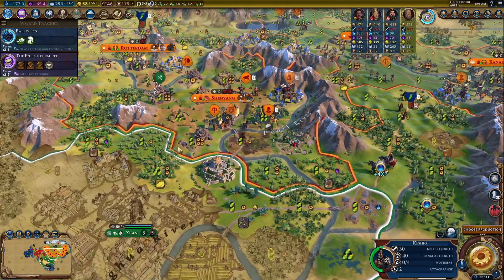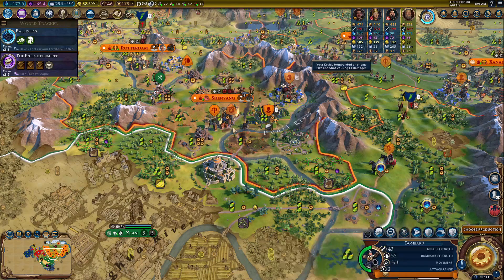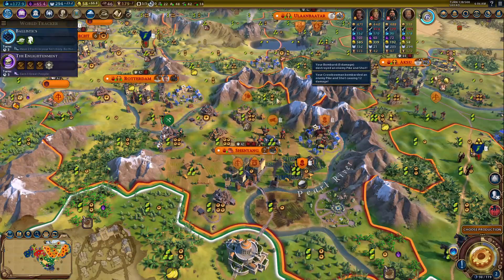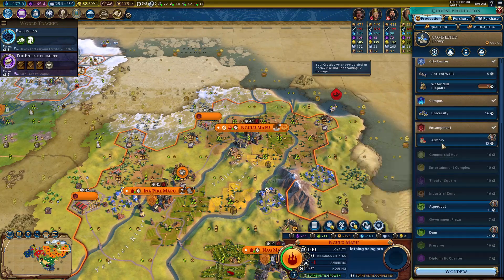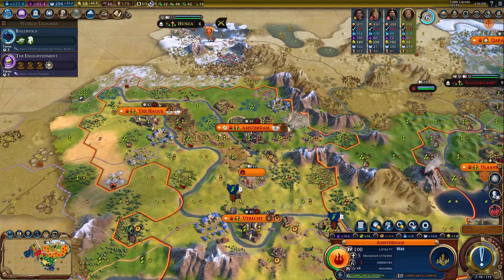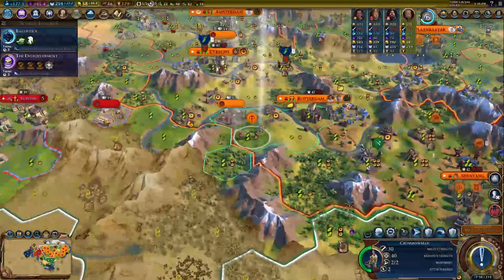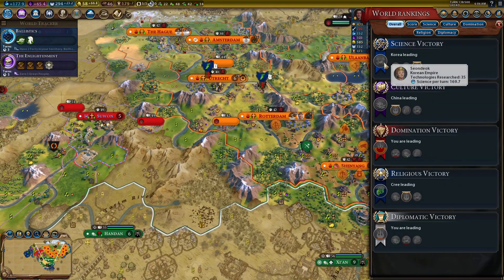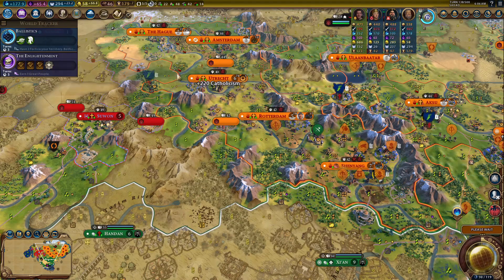This keshig doesn't upgrade into a crossbowman. You can almost take out that pike and shot — boom! You're getting a good amount of experience though. Over here in this city you can get the university, get the Watts. We fended off the Chinese counterattack and we are pretty far ahead militarily. We are also making the most science per turn and are only a few turns behind Korea.